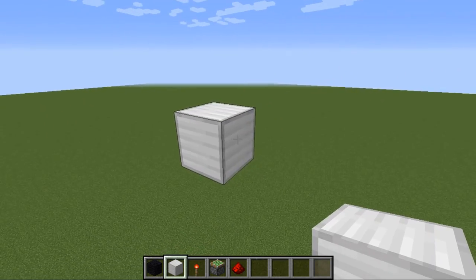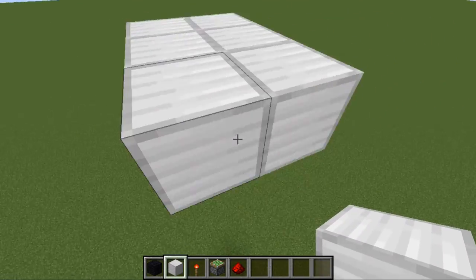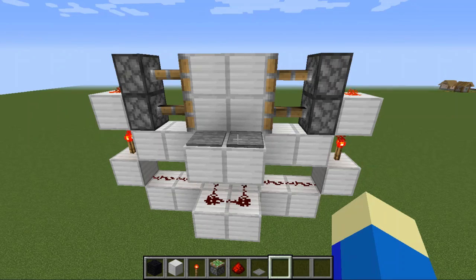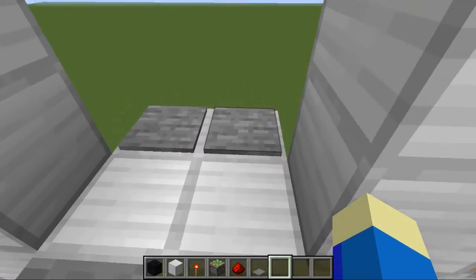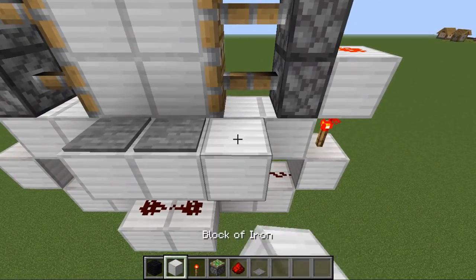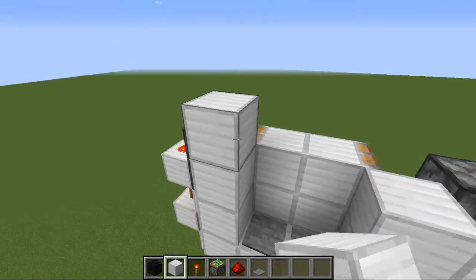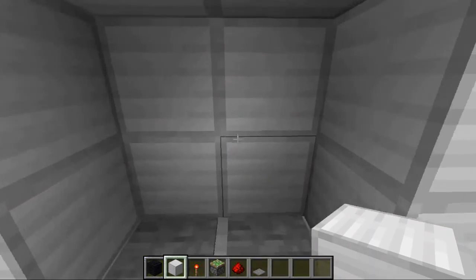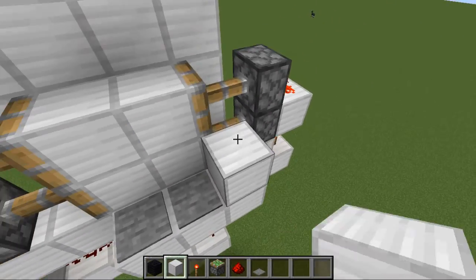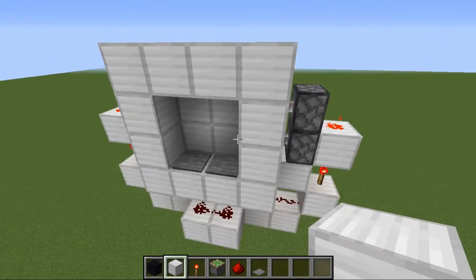Now our next design is going to be super cool. We're using iron blocks for this one. And once again, we're just going to quickly make our piston door and then we'll get into the design. Now that our piston door is finished, we can continue with the design. We went for an iron block design, and the reason why is because we are actually going to be making a space shuttle. Come on, that does kind of look like you're entering into a space shuttle. That's definitely a nice door. So all we're going to do is cover this up, same as the other ones.